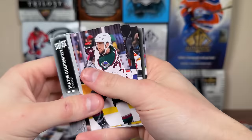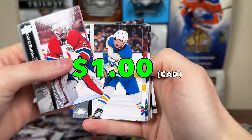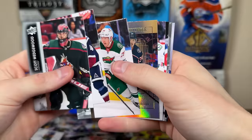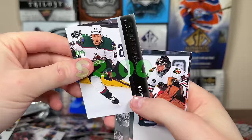Another Young Guns — Gabriel Fortune. Largely depth there. There's a Taze canvas — not playing this year, hopefully comes back next year. We got Cole Sillinger SPX rookie. There's just so many cards. Monahan canvas. Then another Young Guns — JJ Moser, a defenseman for the Coyotes.